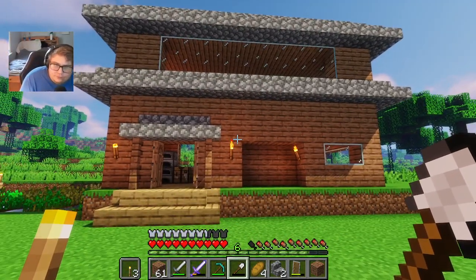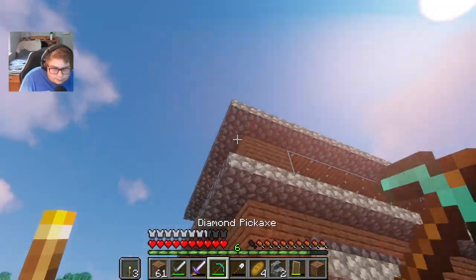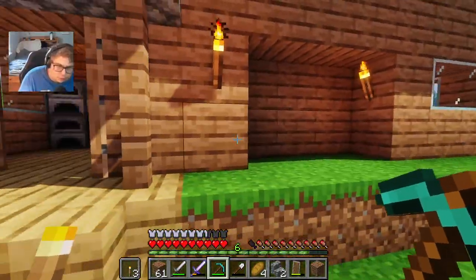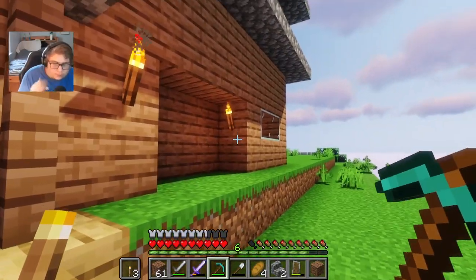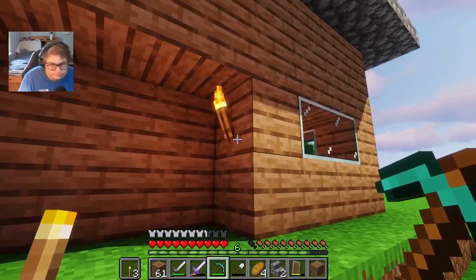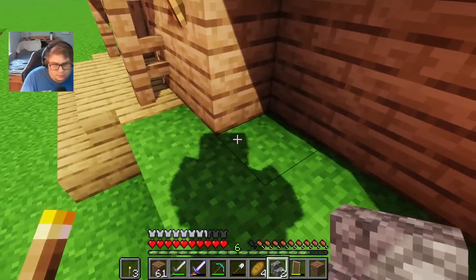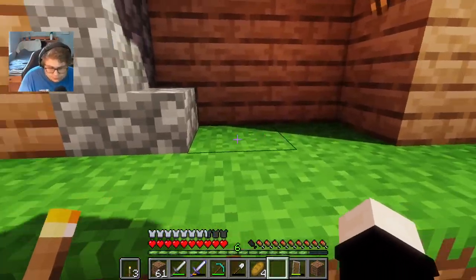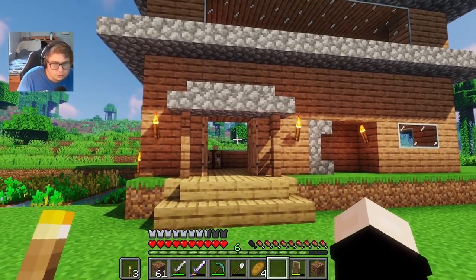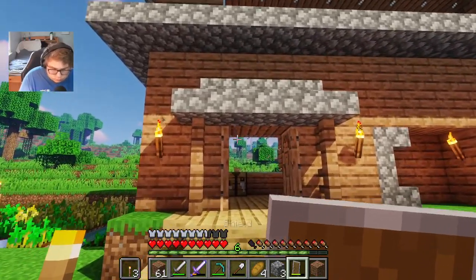So this is what I have so far — it looks okay. Along the edges I'm going to go straight down and make that cobblestone. In this little archway I'm going to bring it up one block and do staircases in the corners. I'm going to have a staircase like this and like this, then a slab, then staircase, staircase, slab — just to give it a little more architecture.